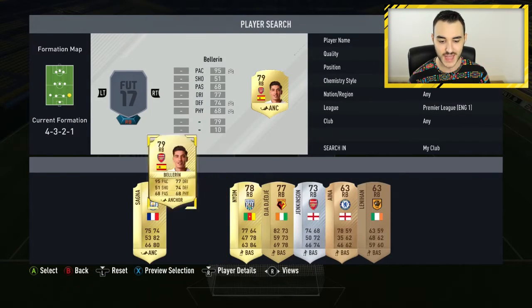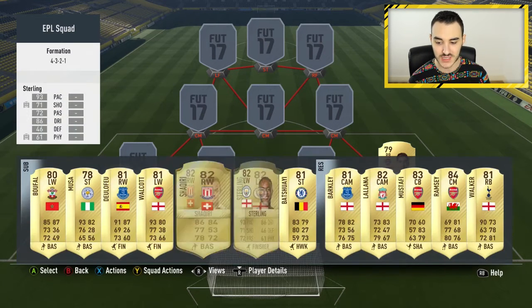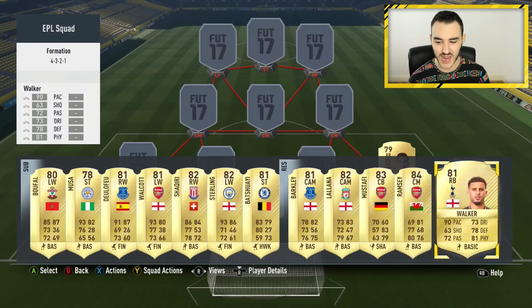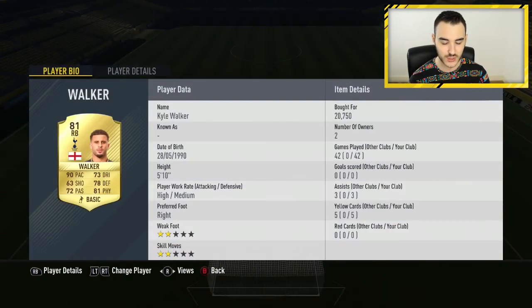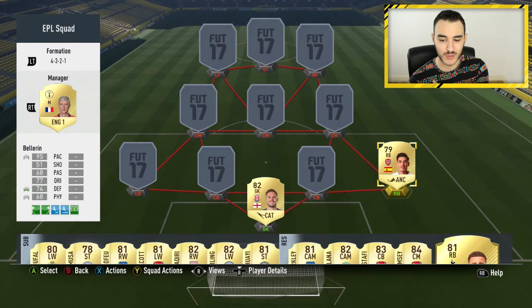At right back we have Hector Bellerin, 79 overall — probably easily top three right backs in this game. I did have Kyle Walker there, who I bought for 20,000 coins, but Bellerin is half that price. I would highly recommend Hector Bellerin over Kyle Walker any day of the week.